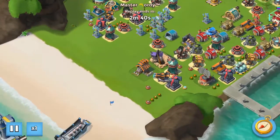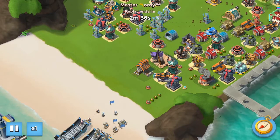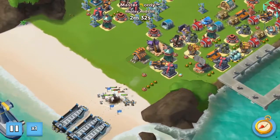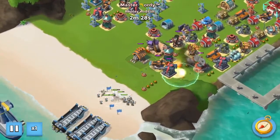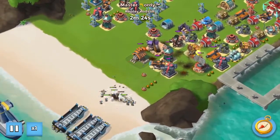So what we did here: I noticed a little weakness in his base — he has a cannon up front. What that means is we could actually outrange the cannon with Grins. You can see how nothing's hitting them. So we used two boats of Grins and one boat of Medics.